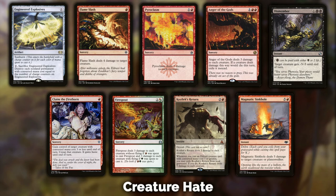Flame Slash does see some sideboard play — unless you're playing Izzet Delver, where it sees main board play. It deals four damage to a target creature for one red mana at sorcery speed, which is pretty good in certain scenarios. It's an option if you need single target removal to shore up what you already have. Pyroclasm is a sweeper that deals two damage to each creature — good against aggro, but be careful since you're probably playing aggro too.